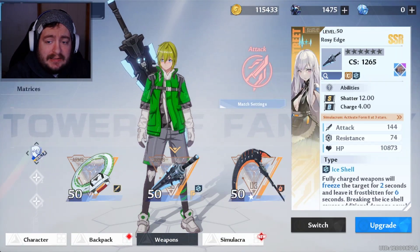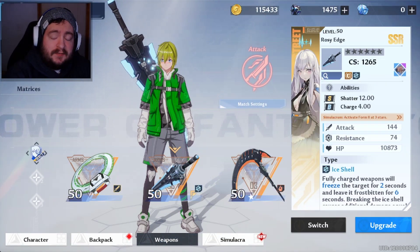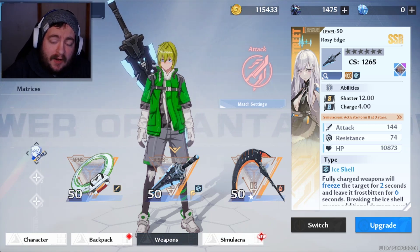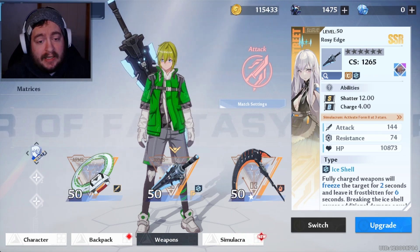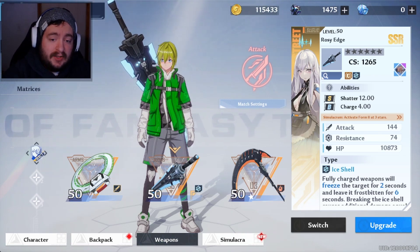Good morning, everybody. This is Diggs. It's another beautiful day out here in the Pacific Northwest, and today we're going to be talking about the fundamentals to building an effective weapon combination in Tower of Fantasy. Let's go ahead and dig in.